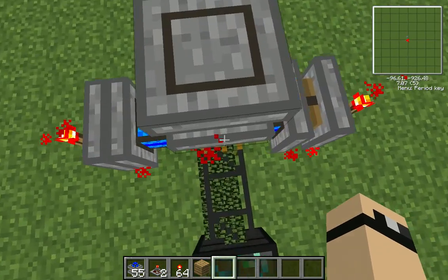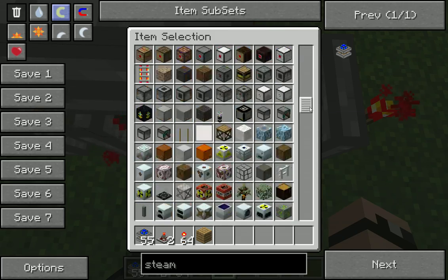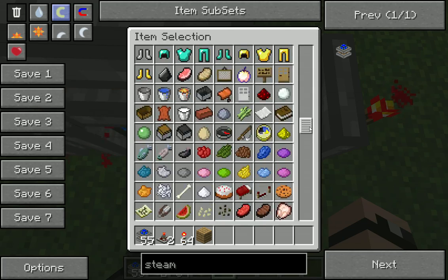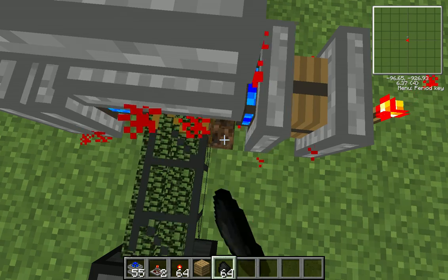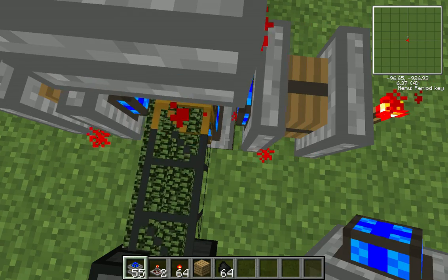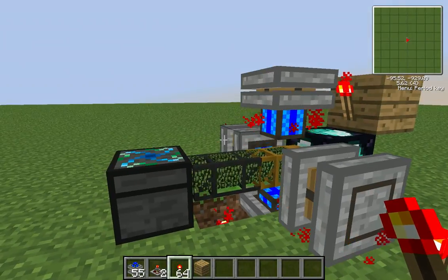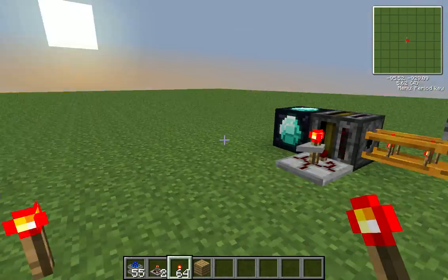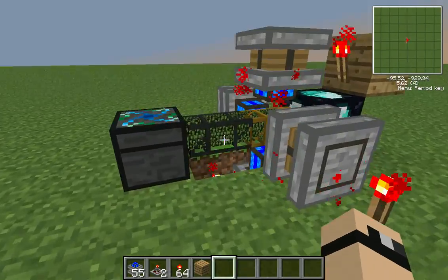Alright, now it's stacks of leaves — let's see one more — stack of coal. Four steam engines all pumping out; this one's full, it's going to the incinerator.